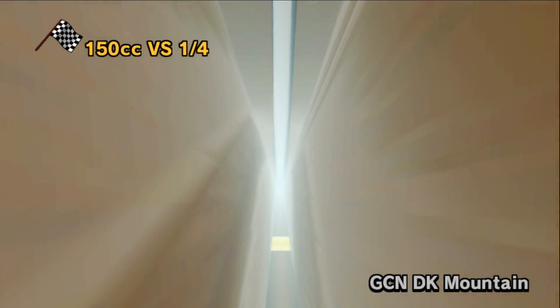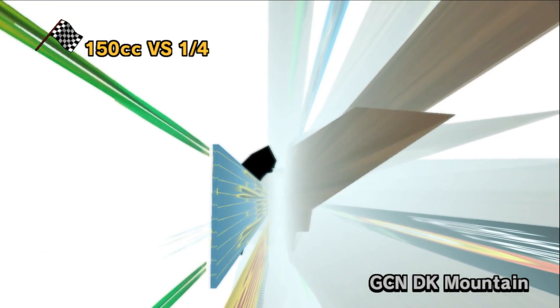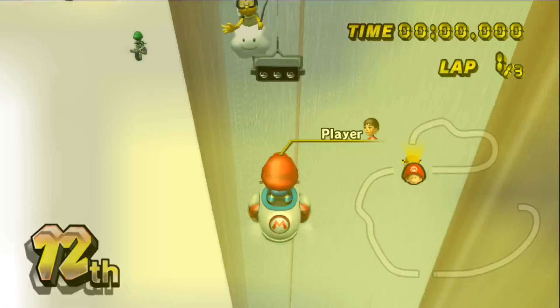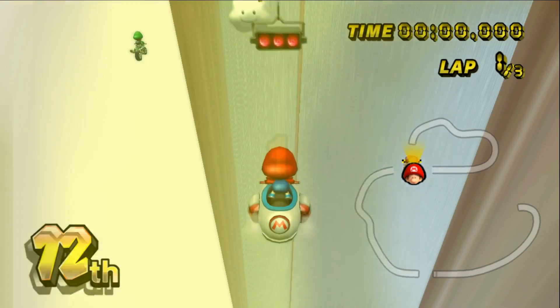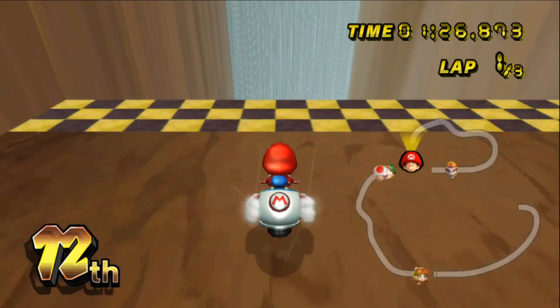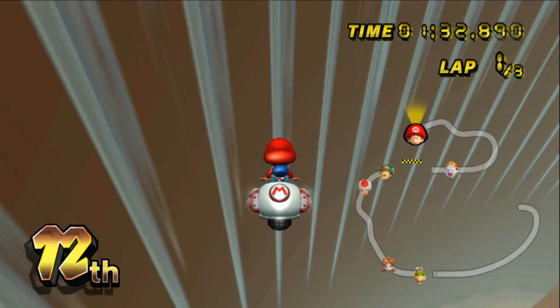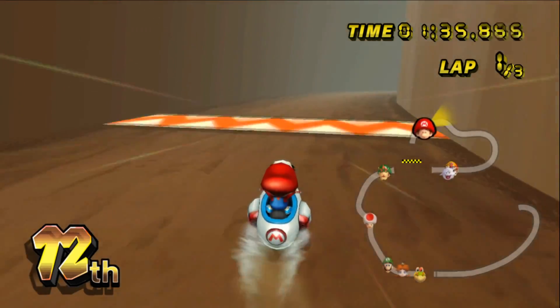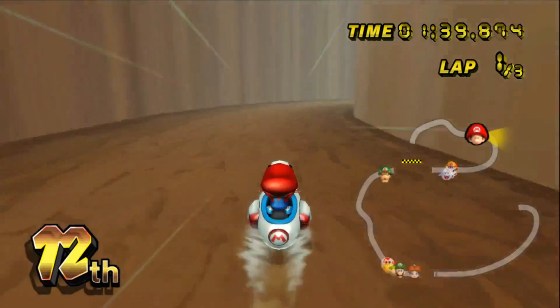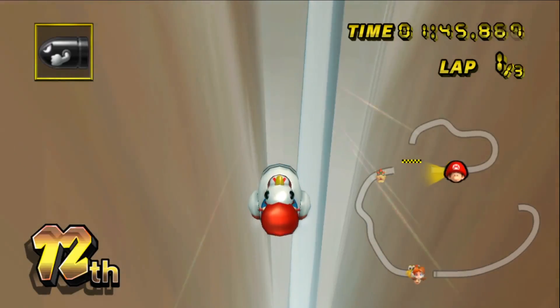Now we're moving on to Choco Mountain. This one's going to be an experience for sure — it's already really hilly, it's a mountain course, what do you expect? I feel like this one is going to take five minutes to do one lap. We're under the floor again — look at the minimap, it just didn't know what to do with itself. One minute and a half later, we get to start the track. The flat parts are so funny because you just get a little taste of what it's like to drive normally, and then all of a sudden there's just a big drop.